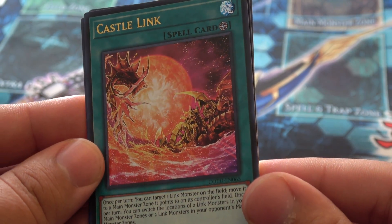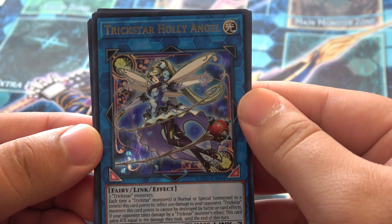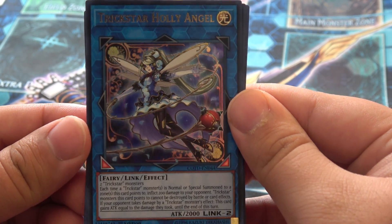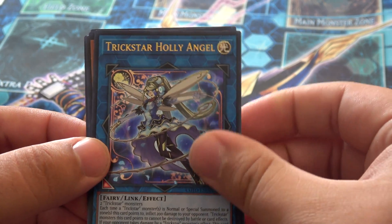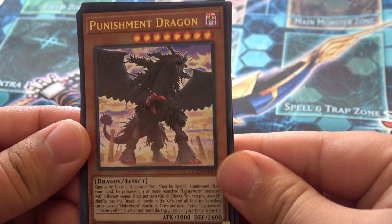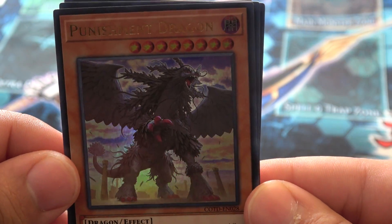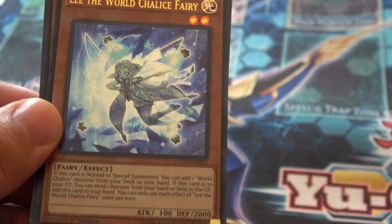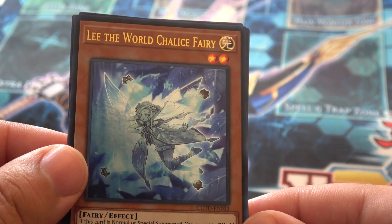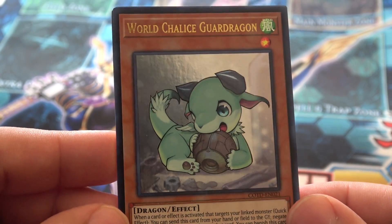Castle Link here looking great. Trickstar Holy Angel — with the Link monsters you can really tell they're not ritual monsters with how the hexagons and pointers are, and they look real nice. There's a ritual rare in the set that I'm going to show you guys later, and I'll actually save Holy Angel aside to compare to her. Punishment Dragon looking real fierce — really nice. I'm more of a fan of Judgment Dragon, though. We've got Lee the World Chalice Fairy. World Chalice Guard Dragon — one of the better Star Grail cards.